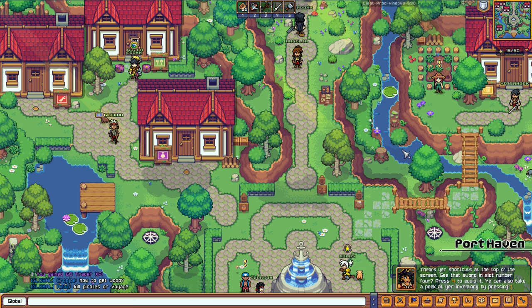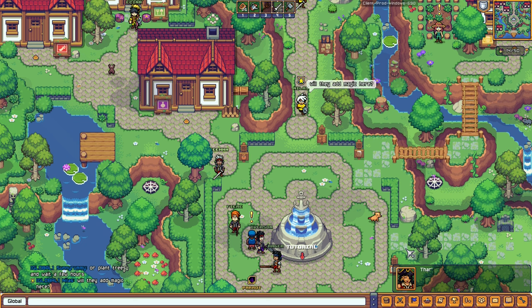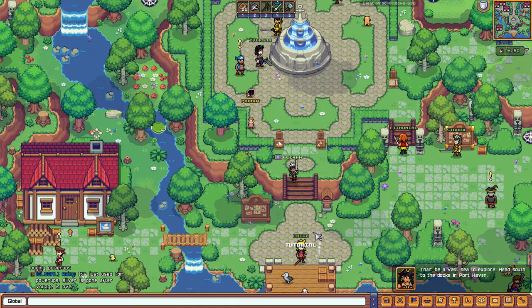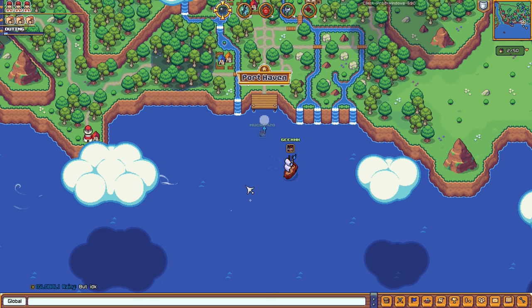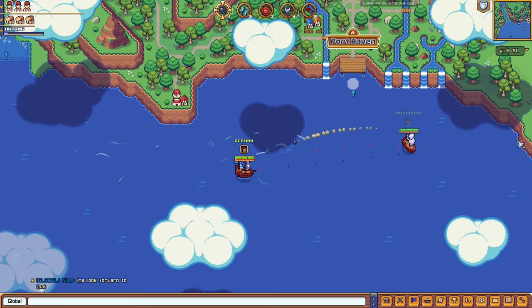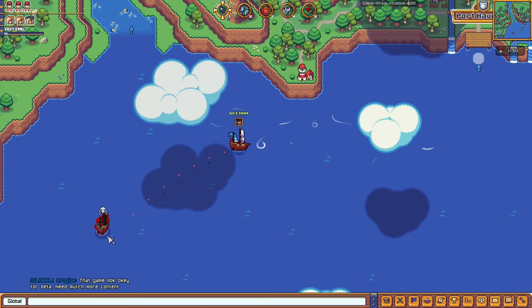There's a decent amount of people playing this game. After the fight tutorial, we head to the docks. 'There be a vast sea to explore — heads south to the docks in Port Haven.' We're now in the seas — 'you're on your own from here on out.' We can see other players and it looks like there's PvP here. According to the game profile, there's PvP.